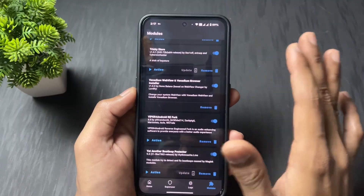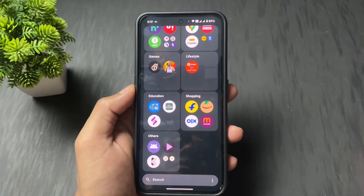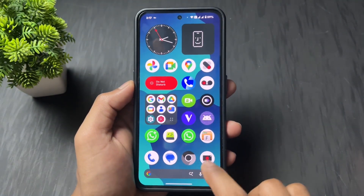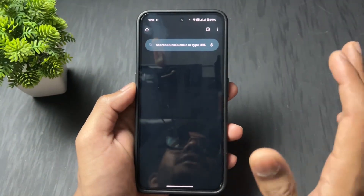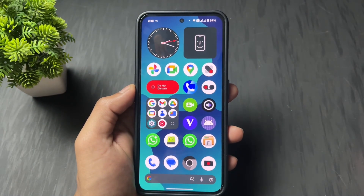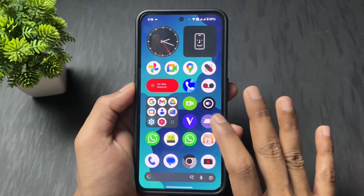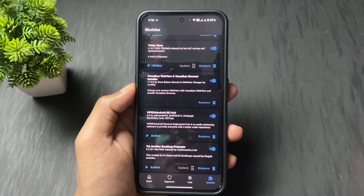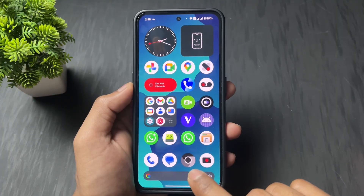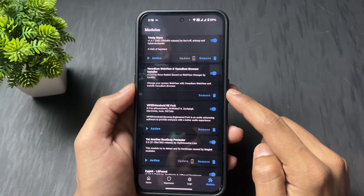The next interesting and very useful Magisk module is Vanadium Web UI — sorry if my pronunciation is bad. What this module does is replace your Google Chrome with the Chromium browser. This browser is open source, so your data will be secured, because recently we've heard a lot about Chrome data leaks. You can use this module to replace your default Chrome browser with Vanadium browser — it protects your privacy, so definitely try this module.